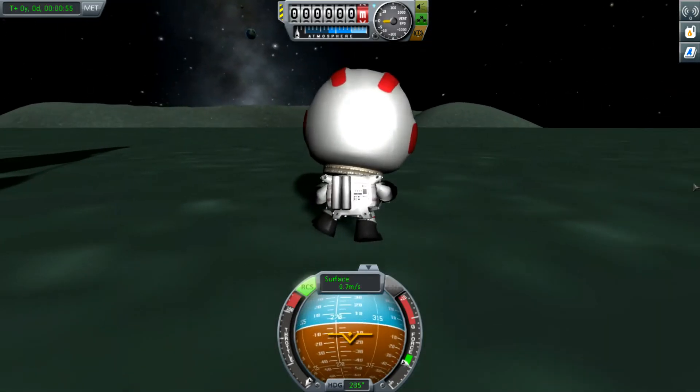You have successfully landed on Minmus. Go around, have some fun, do an EVA — why not? Maybe fly around. Just do whatever you want. Just make sure you don't kill sweet old Jebediah. Maybe plant a flag — boom, flag has been planted. Walk around, make some surface samples, do whatever you want. Maybe name the site — hey, I did it.